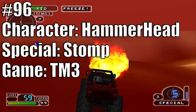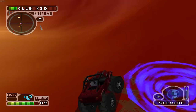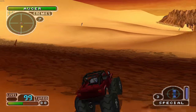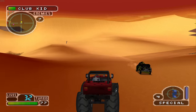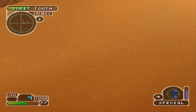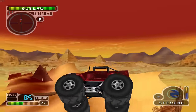At 96 we have Hammerhead's Stomp from TM3. Hammerhead has always been the monster truck that crushes enemies, but in TM3 their special just involves ramming into a vehicle, which is a head-scratching decision. Mixed with TM3's questionable physics and how easily you can flip over, the special does decent damage but leaves you open — you'll end up landing on your head or flying off buildings. It does more harm to yourself than to the enemy.